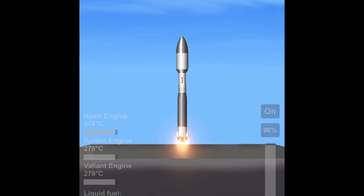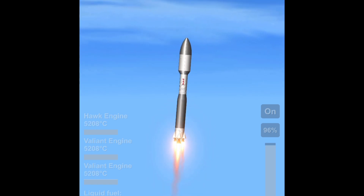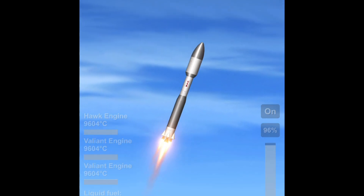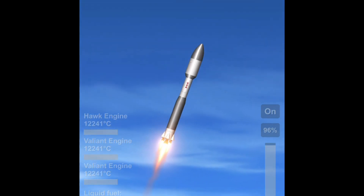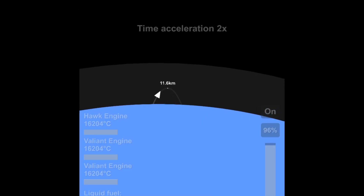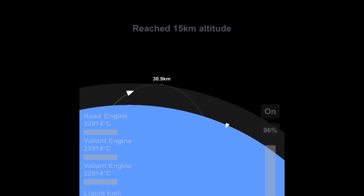Hello everybody, I am back with another space flight simulator video and today we are launching something very special to Planet 9. If you don't know what Planet 9 is, it's a hypothetical 9th planet lurking at the edge of our solar system that scientists haven't photographed yet. They're trying to use James Webb and all those fancy space telescopes to find it, plus ground telescopes, because apparently there are some gravitational anomalies beyond Neptune that nobody knows what causes them.